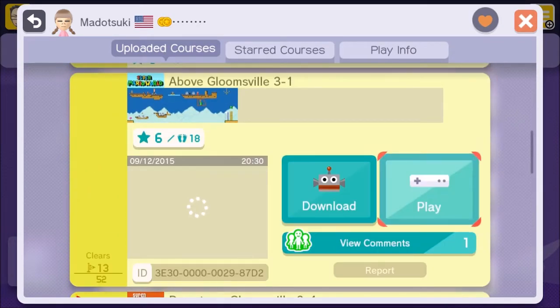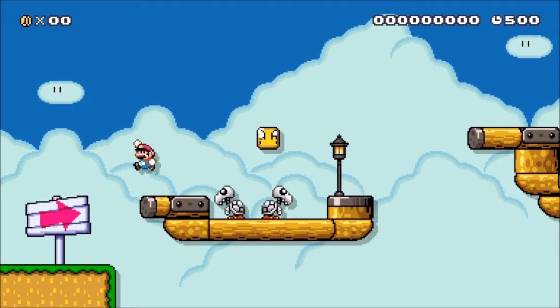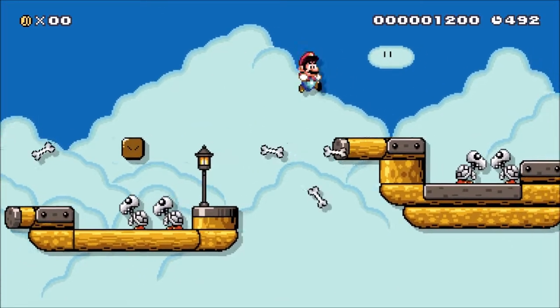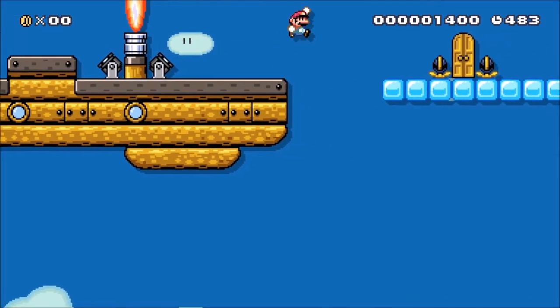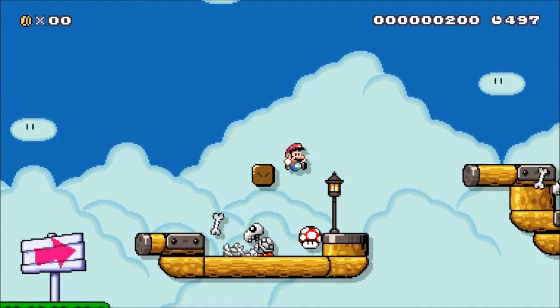Next up we have Matasuki's world. This one's called Above Gloomsville 31. I really like this because it basically feels like I'm playing a Mario game. She actually has about four worlds up as of this recording. I enjoy this because I feel like I'm playing someone's own Mario game. I think the other ones are called Below Gloomsville, and now we have Above Gloomsville.